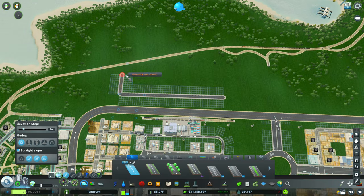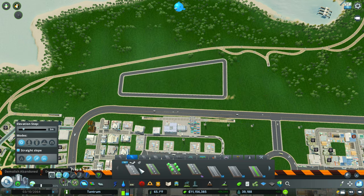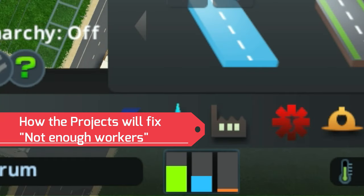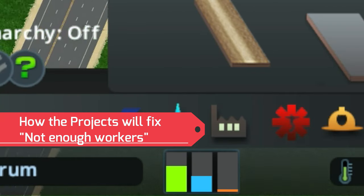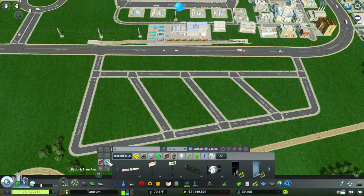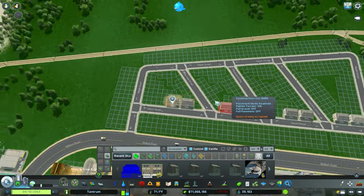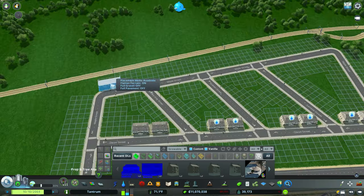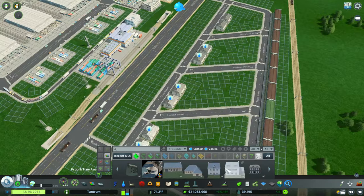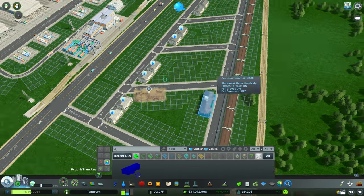As we start our public housing project, I wanted to get into not enough workers. Two issues come up with not enough workers. One, if you look at my screen, I have a ton of demand for residential. The second part is, do your current Sims have any way to get to the industrial area that you're trying to fill? This public housing project works perfect because it kind of fits the bill for both. Right now, all of my residential is not nearby and we do not have a good way for Sims to walk to work.